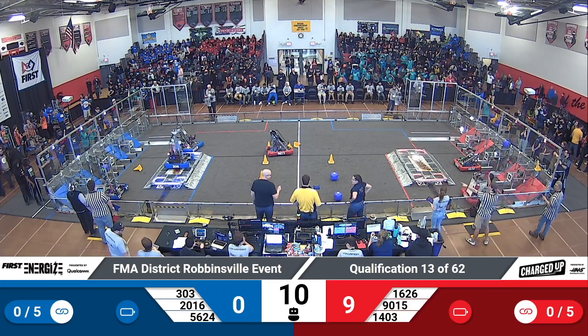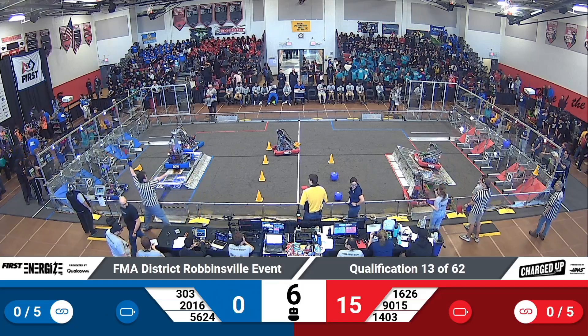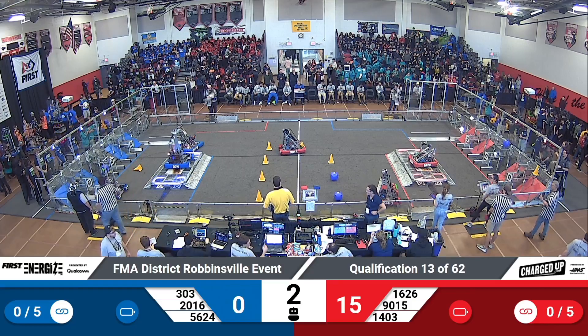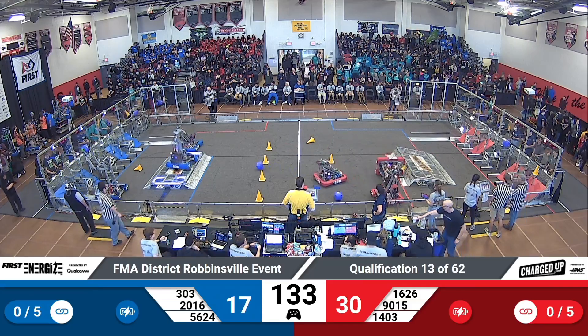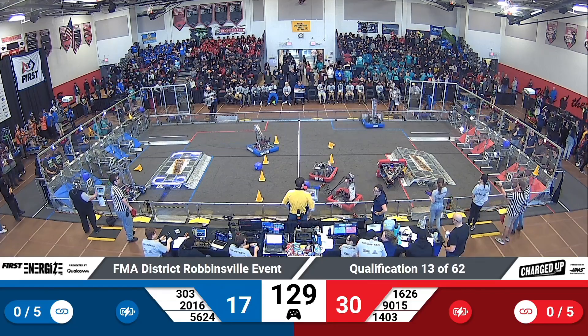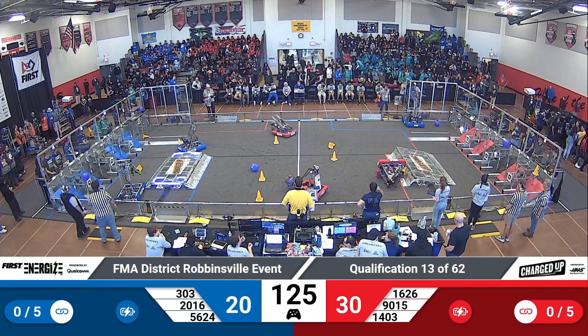We're back from lunch, but teams are hungry for some action out on the field. Already our Red Alliance, we see 1626 docking on their charge station before the end of Autonomous. 2016 doing the same for Blue. Teams take control of their robots, and 9015 quickly gets caught up by the charge station and falls over.